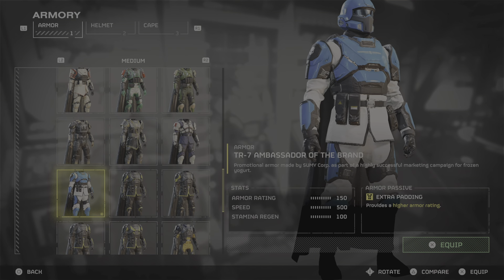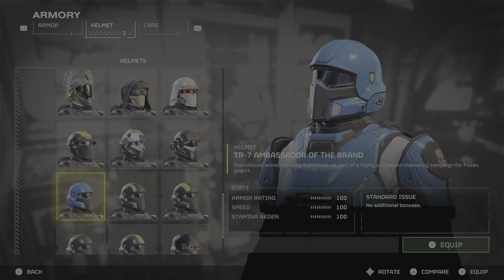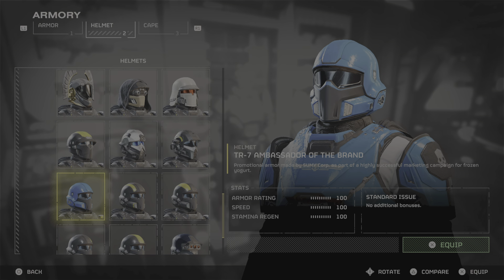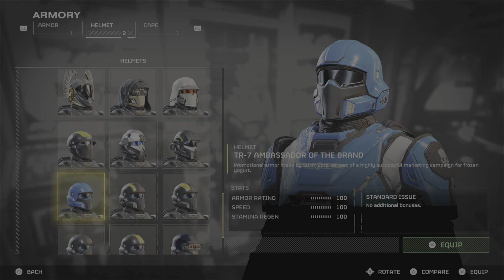So it can take a little bit more damage from other mediums. The helmet is just 100 all along — armor rating, speed, and stamina regen — it's just a standard issue. And for the cape, none of these actually came with a cape; they just came with the actual body and the helmet.